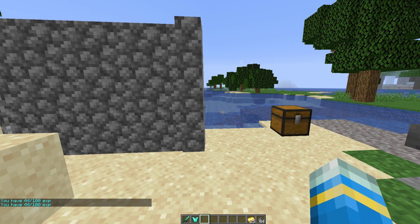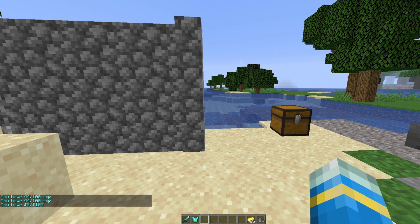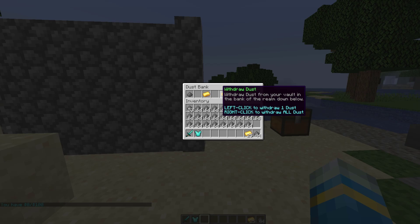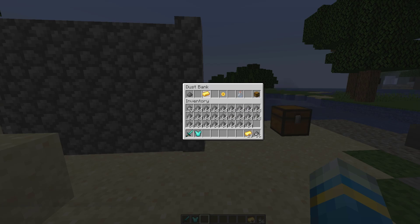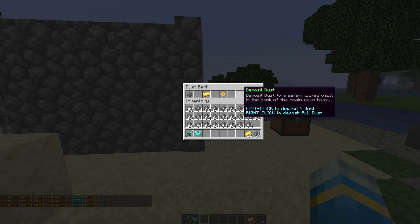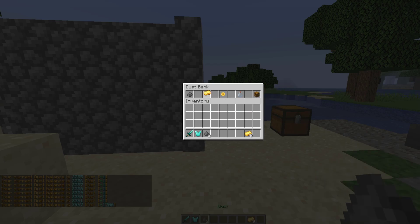You can use money - so a hundred dollars - and obviously you can change these amounts if you want, but those are the defaults. If you don't have any of that, you can trade dust for gold ingots. It's a one-to-one trade, so if I click trade it will get rid of my gold and give me dust. From here you can withdraw one dust or all of the dust, and deposit dust either one or all by right-clicking. As you can see, I now have 3967 dust in my bank.